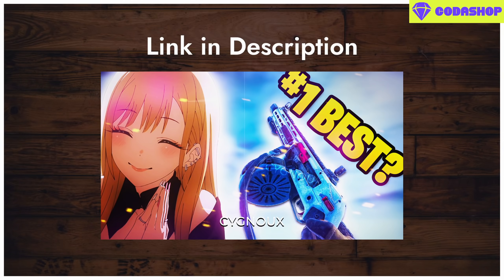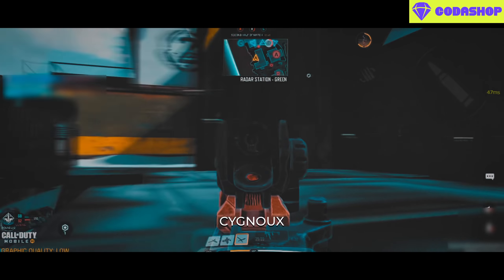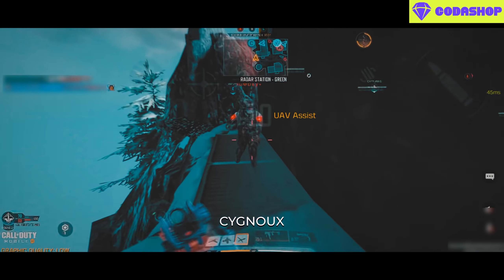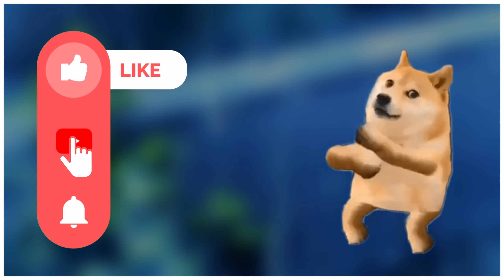If not PPSH, then the Fennec gets a mention simply as an alternative. It is also an aggressive weapon, and what sets the Fennec apart from the PPSH is the recoil — it's easier to manage on the Fennec, which is why people prefer it. For the build, try this, and if recoil isn't an issue then just go full aggro.